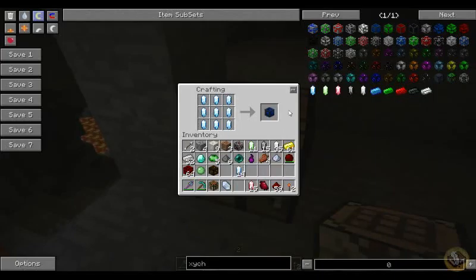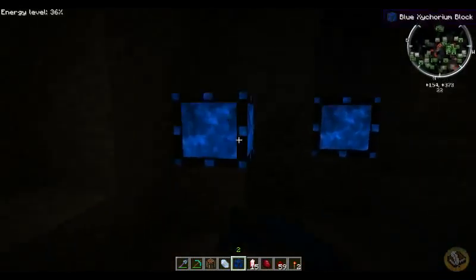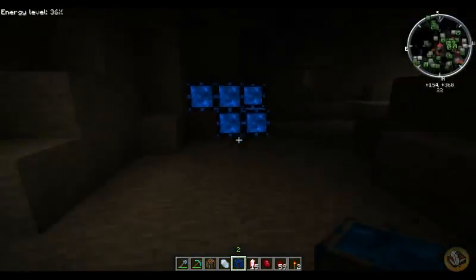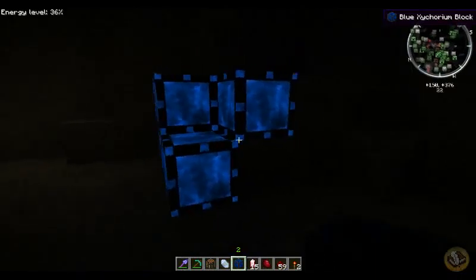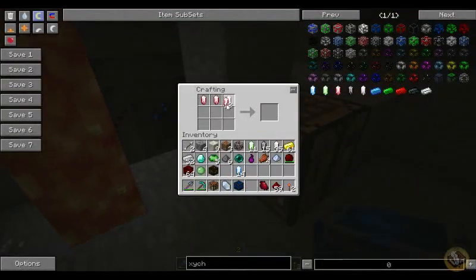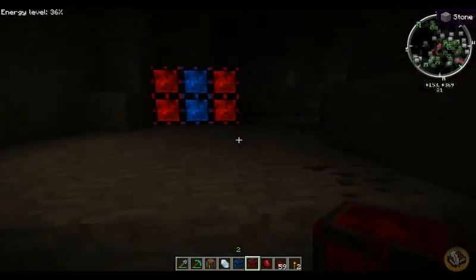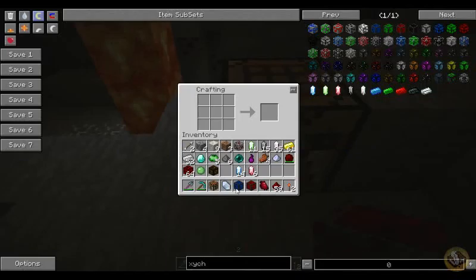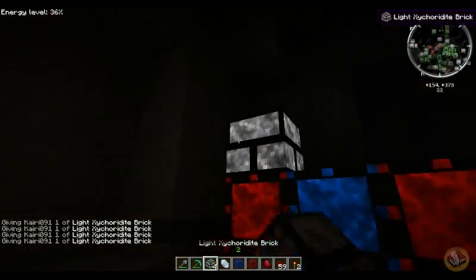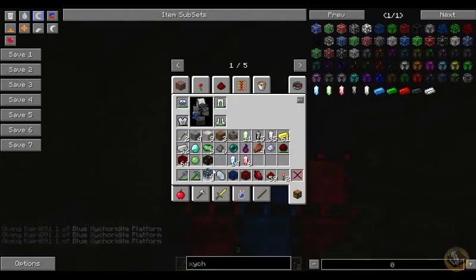If you put a whole bunch of it together you'll get yourself a block, and the block will correspond to whatever color the crystals are. The cool thing about the blocks is that they don't give off light but you can still see them in the dark — even though they're not giving off light over here, I think that just looks super cool. Let me make a red one real quick. See how cool Zycorium looks? And there are all different kinds of Zycorium — like you can make Zycorium Bricks.